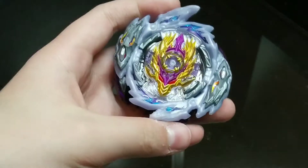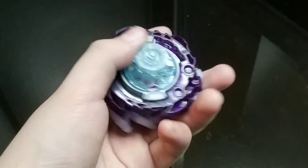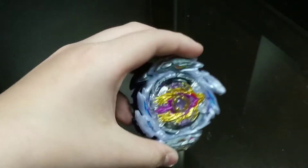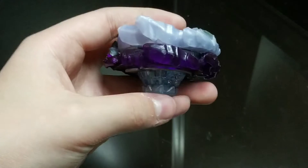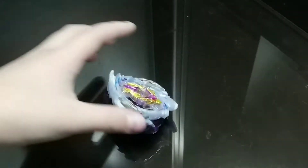The advantages of Rage Longinus: it can beat almost all left-spin Beyblades — we're talking about Gist Fafnir, Wizard Fafnir, and almost all other left-spins. It can beat some right-spins too, but if it's battling a right-spin with better stamina than Destroy Dash, it cannot beat it. Tempest Dragon and Lucifer the End are examples — Rage has no real chance against those. But overall it has good attack and decent stamina.